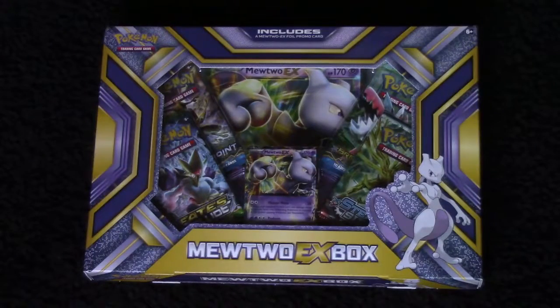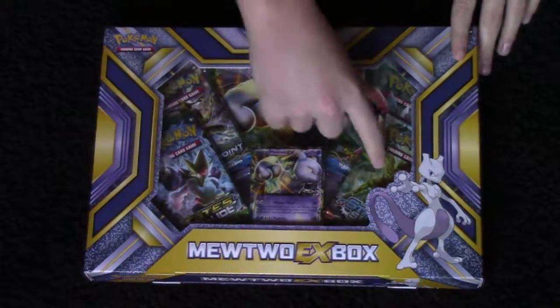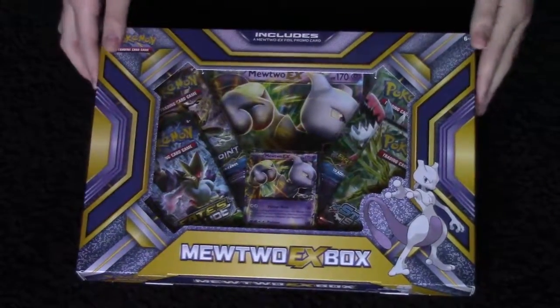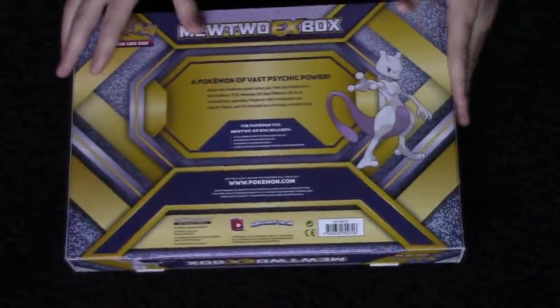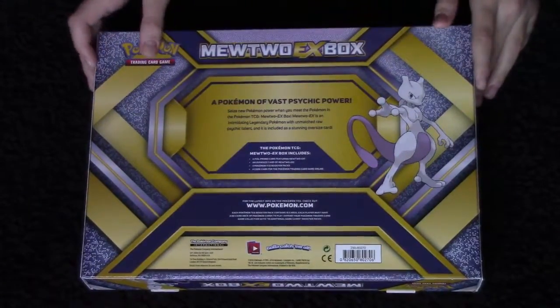Okay so here's the amazing box. It's got the giant card, the Mewtwo EX and the four booster packs, and then it's got Mewtwo on the box. Then on the back right here it's just got all the information and stuff and Mewtwo.